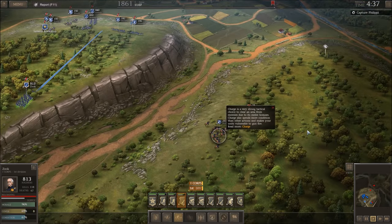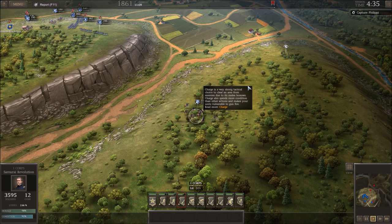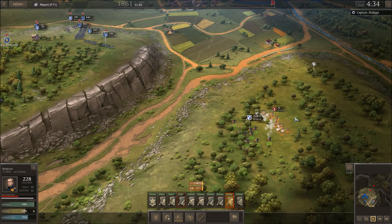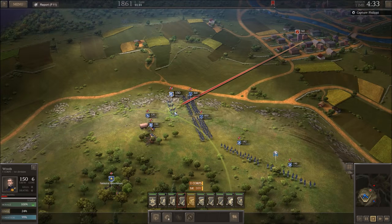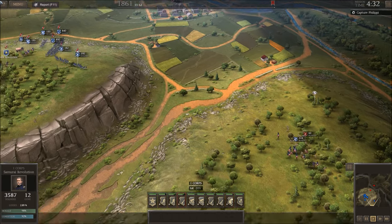Charge is a very strong tactic to clear an area from enemies due to its melee bonuses, but it drains discipline on the units, making them more vulnerable to gunfire. Are you going to get there or just chill? They're too slow — I guess the cav is too slow. Get in there! The artillery has arrived. Set these guys up here. Now their numbers are plummeting — excellent.